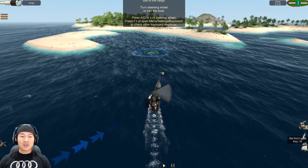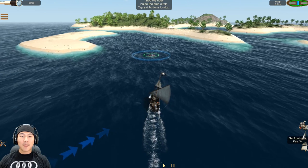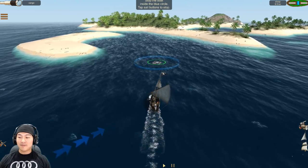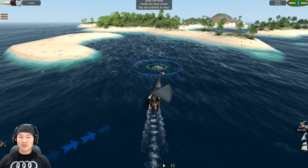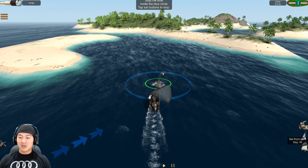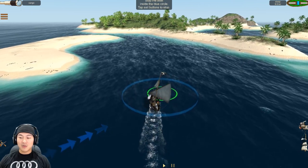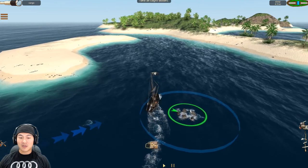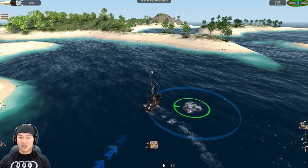A and D to turn the steering wheel. Tap the sails button to stop. Got barrels — we want to get some of these barrels. W and S — we've stopped. W and S have stopped the ship.